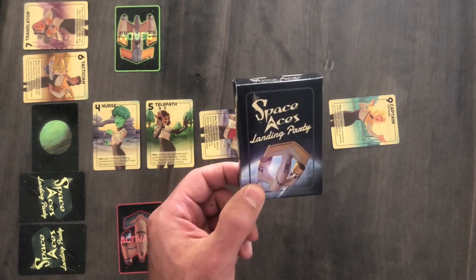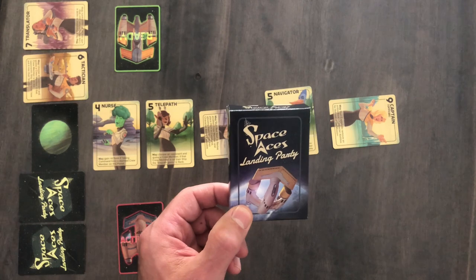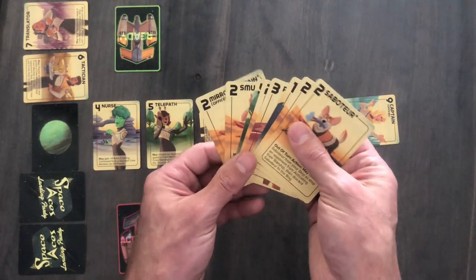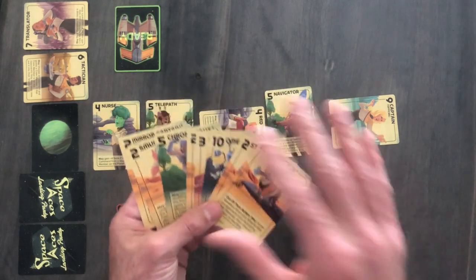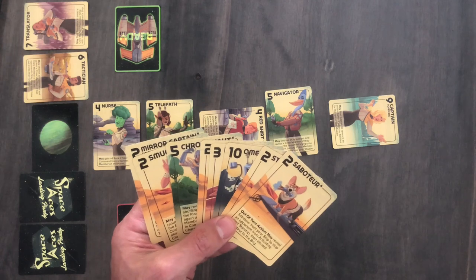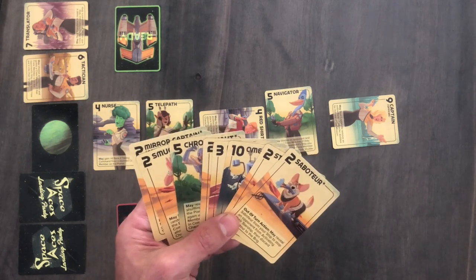And that's Space Ace's Landing Party. The rules are simple, but there's so much to unpack here with how the cards interact with each other, plus a plethora of special guests to shuffle in and add new dynamics and replayability. It's truly outstanding for such a small game. Hope you enjoyed this walkthrough — now get playing.